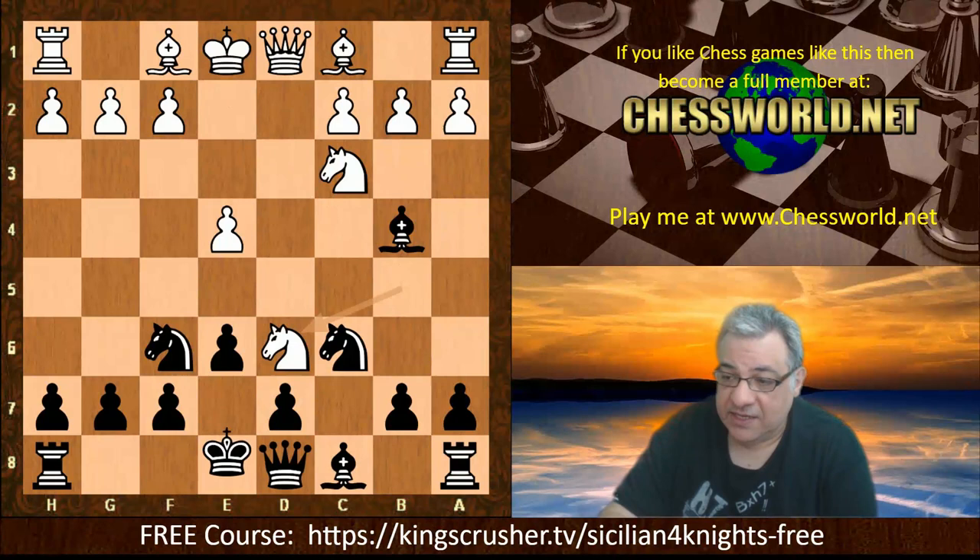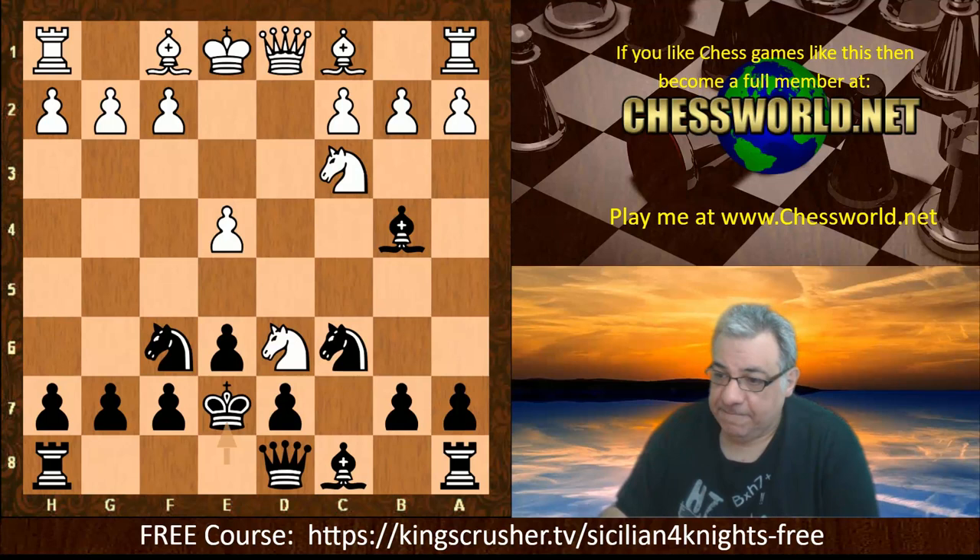So basically the key move — and this makes it fine for black arguably — is Ke7. You're threatening bishop takes d6 and prompting something, either knight takes or, in this game, we see Bf4.